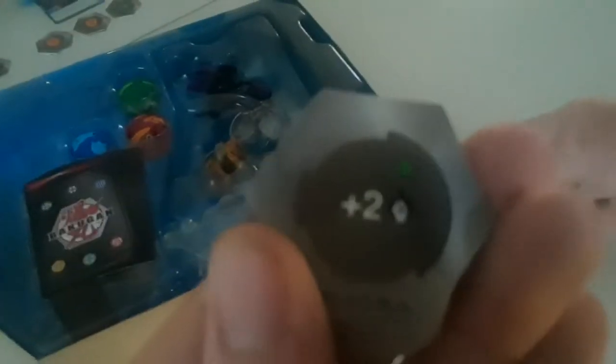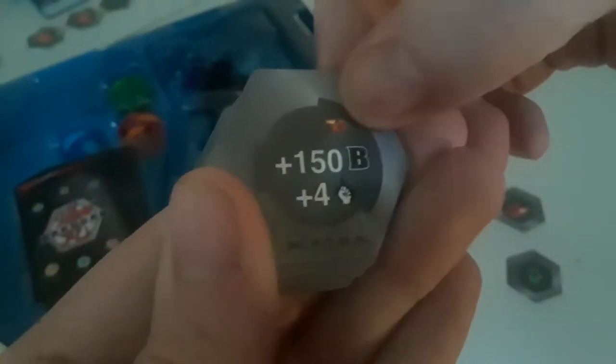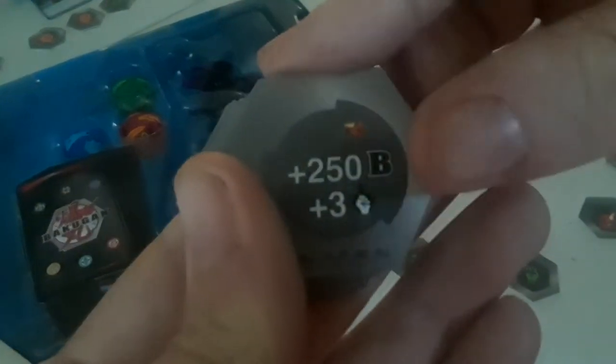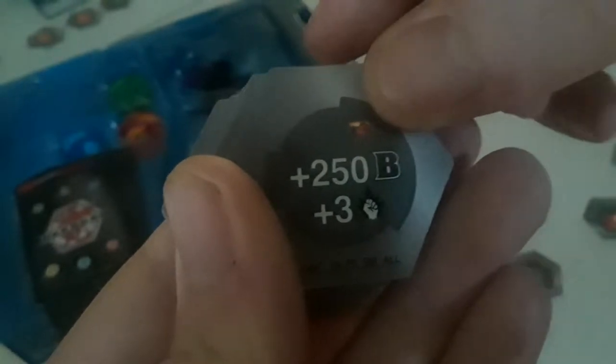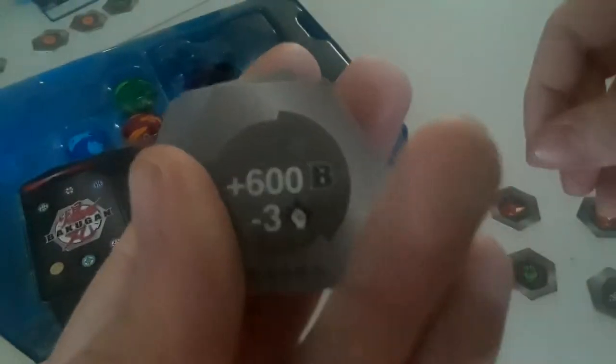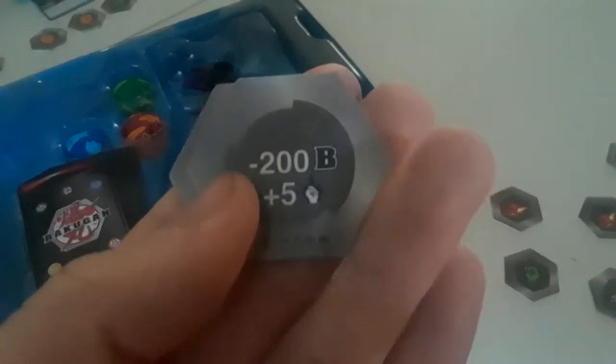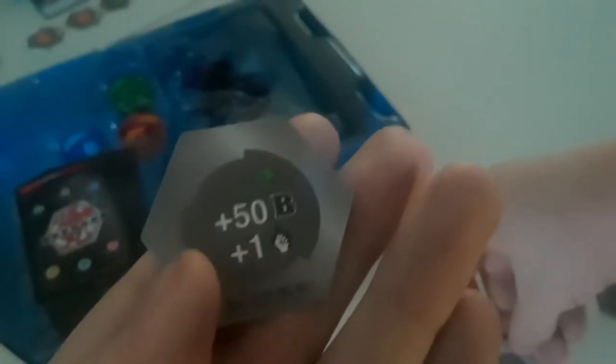Let's go ahead and get the cores out without anything falling out — there, got them all. Let's get through this quickly. We got: Fire Fist 500, green Fist 200, green Fist plus two; Fire Fist 150 and plus four; Hey Awesome Pirates plus 400 for a red shield; Fire Fist 250B and plus three; DNA Strand minus 300 and minus one; another DNA Strand plus 600 with minus three; another DNA Strand minus 200 and plus five; and finally green Fist plus 50 and plus one.